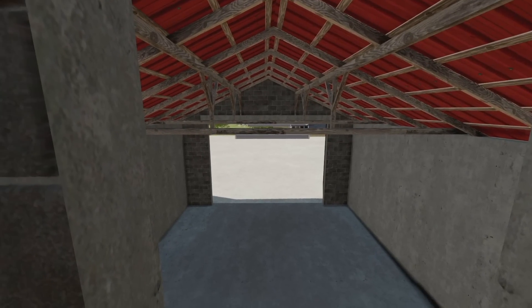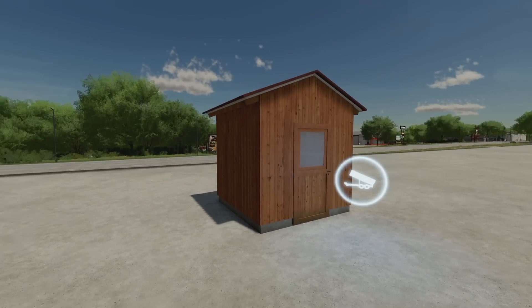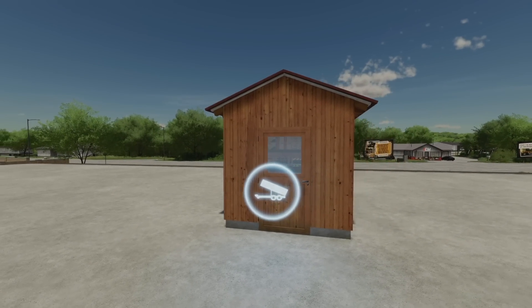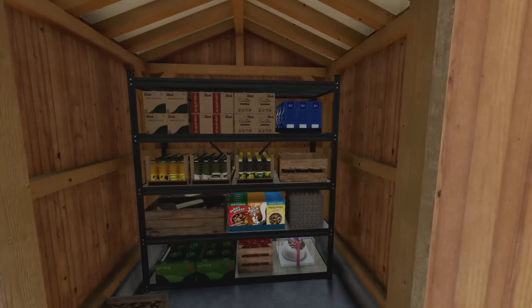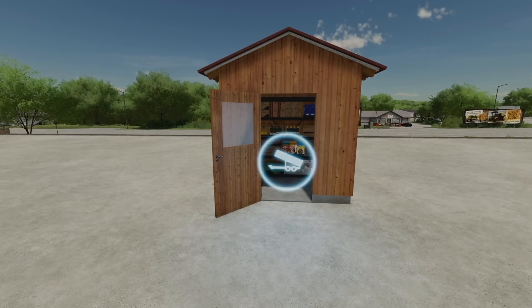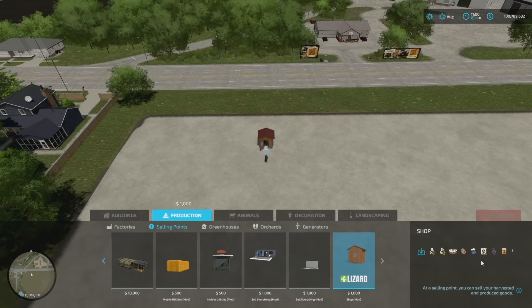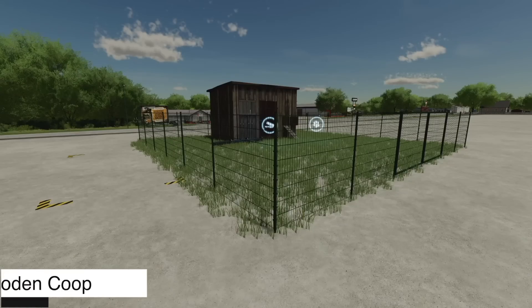Next up we've got a shop — the Farm Shop where you can sell your own products like milk, eggs, wheat, etc. It costs 1,000 dollars with 10 bucks per day upkeep, in a 3 by 3 meter size. You can open the door and see all the different types of things that can be sold. Going into Productions then Selling Points will tell you exactly what you can sell — it looks like it sells a few of the standard crops in the game.